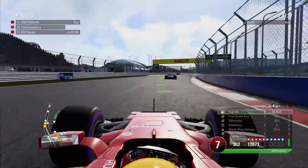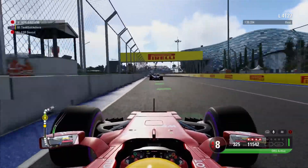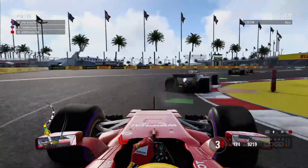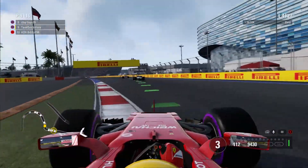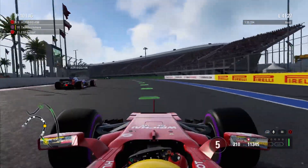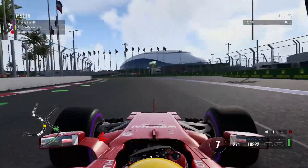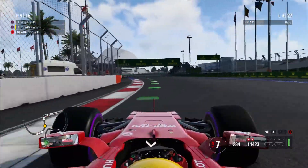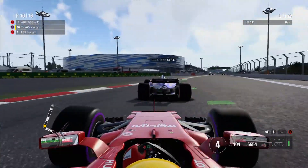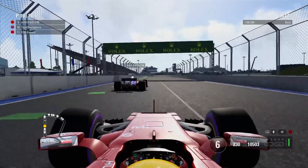I sort of botched that last corner and he just got the edge on me. Jumping ahead to lap four — can we dive up the inside? Brake too late, just like I did last week in Bahrain, and I sort of hit Bixie. I slowed down to give him the position back but I think he broke some of his front wing — he definitely got angry at me after the race and texted me that I broke his wing. Now he's going off the inside and we nearly collided but I just managed to avoid it.